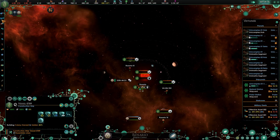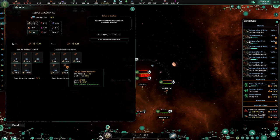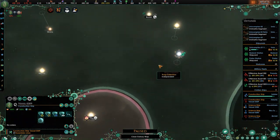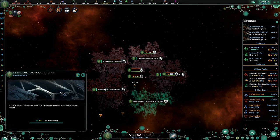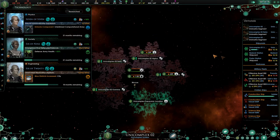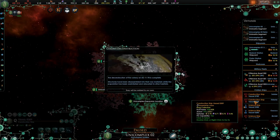Let's sell some of that, and some of that, and I guess some of that too. Sell some of those. So the question is, why don't I finish expanding Unicomplex 2 first, and then let's go for the interlinked computational array. Once this is finished constructing that other construction ship, we'll build another one.